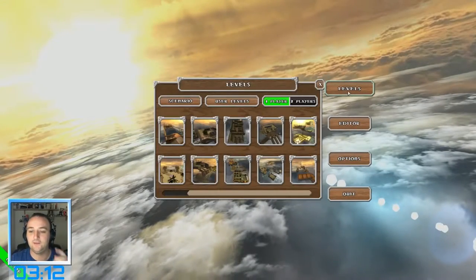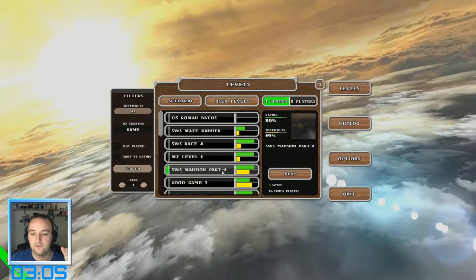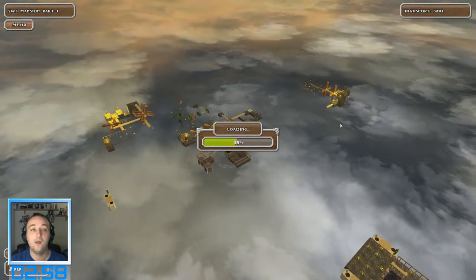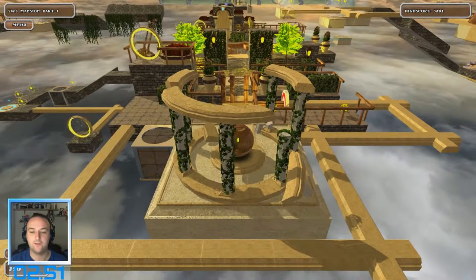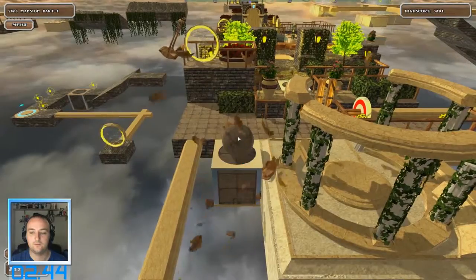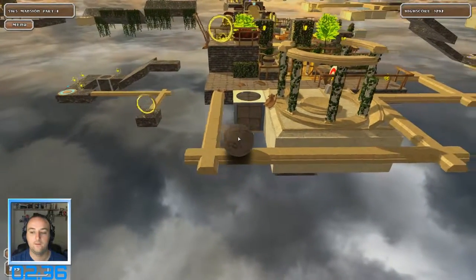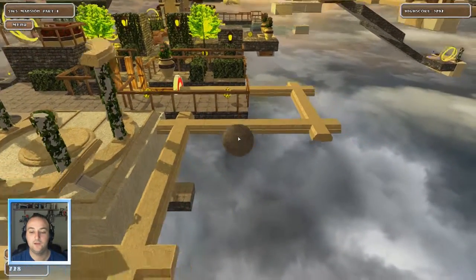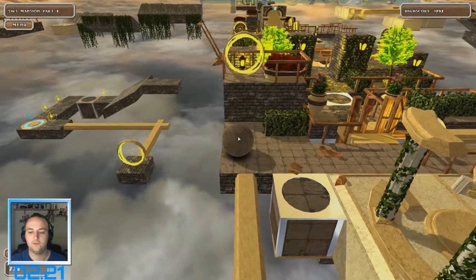We've got three minutes left, so let's have a quick look at the user-made levels. What does this mean — difficulty and rating? Yeah, let's try this one. Three minutes left — good one. I think the idea of this game is you've got to do it as fast as you can. Can I hammer through there? No. I don't know why I got that, but okay — there's a balance beam. Oh wait, it did do something.